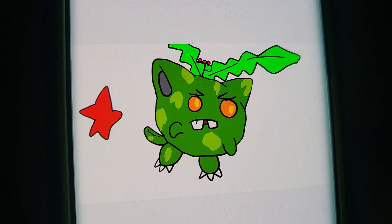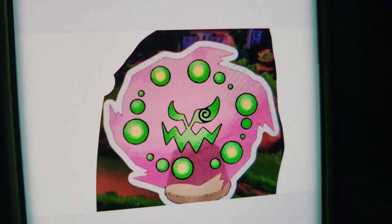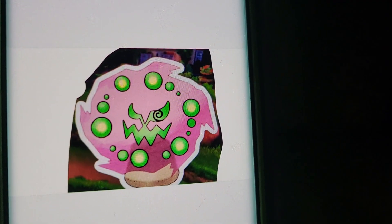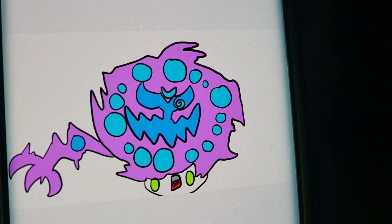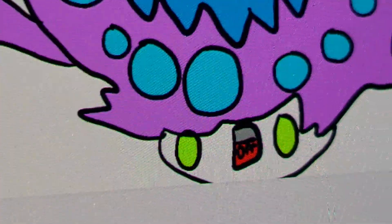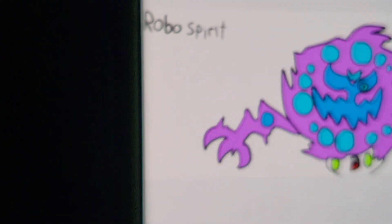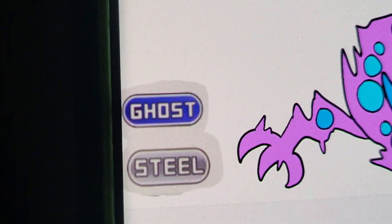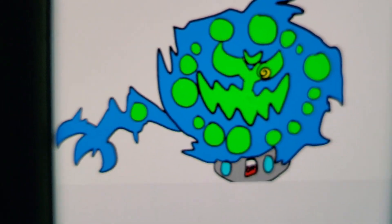The last one for today is Spiritomb. Spiritomb needs some more loving, and this is the final one I made. Here is the future of Spiritomb — it's unique. It has a hand this time, and it has buttons on a lever: if you turn it off, it dies; if you turn it on, it's alive. I call it Robo Spirit. I think the typing is Ghost and Steel, because it's a ghost. Here's the shiny — I forgot to give it a star this time, but here it is.